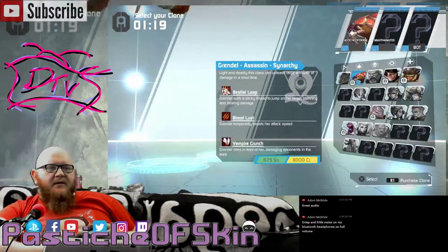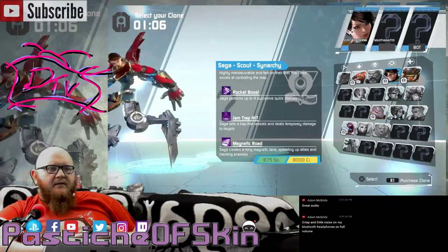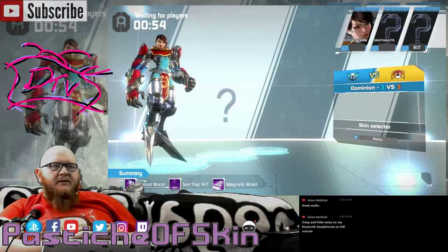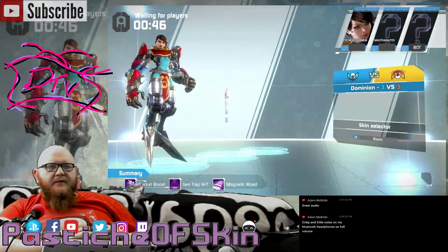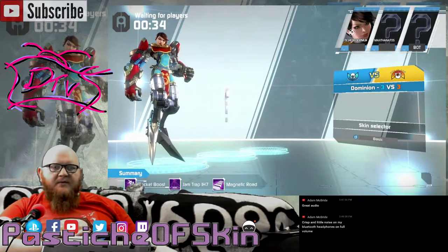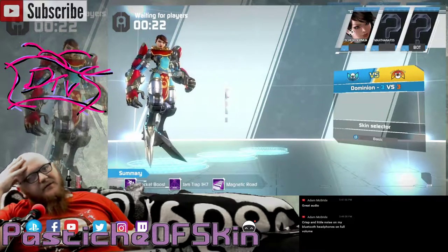Alright, who do I have? Grendel, Saga, Bjorn, Jasper, Pinto — I think I'm going to have to go with Saga. Skin selector — I don't really have anything I can change with that, so I'll lock in. Her moves are rocket boost, jam trap, and a magnetic road — so essentially it's a way to boost herself around. This is a scout character. I'm not too sure about playing as a scout on my first experience because I'll probably be way too squishy, but I'll be able to run to the points at least.